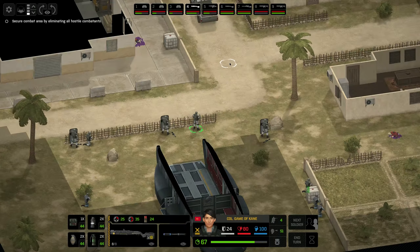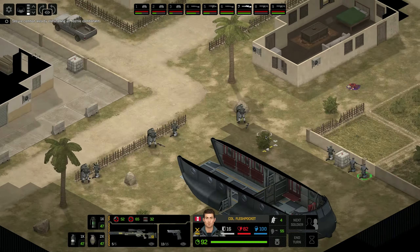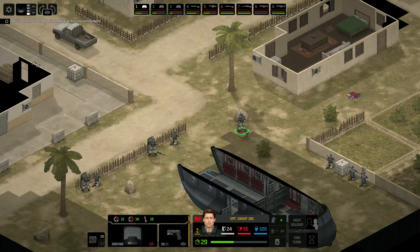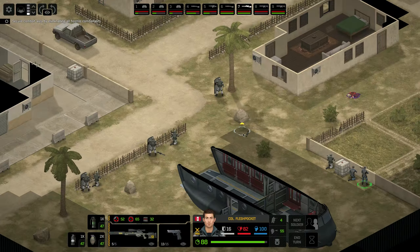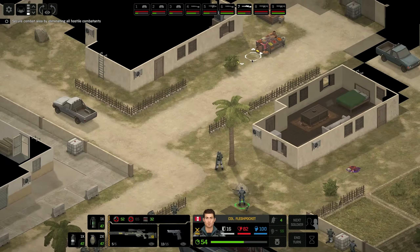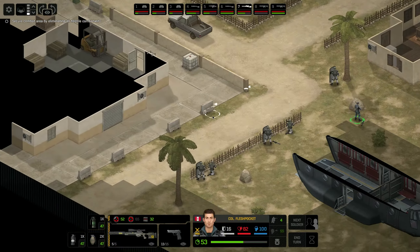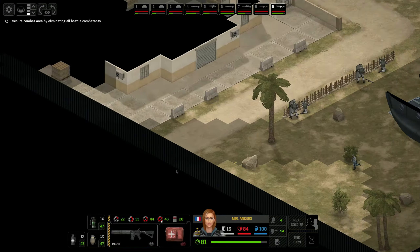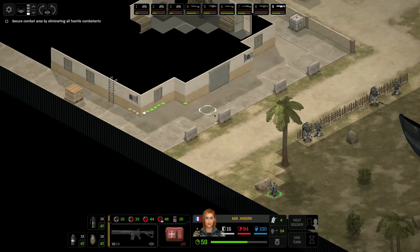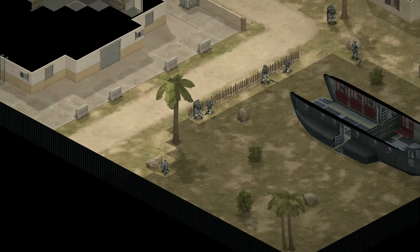The one person I'm going to move is Game of Kane - I don't like where they are right now, putting them into cover behind this wall. I want to move my sniper into a slightly better position - this rock is actually a really good position. Grant can get to this tree and face this way, then I can move my sniper here. Flesh Pocket should have really good line of sight if that guy comes around the corner. Let's get Anders an angle on this laneway - turn and crouch.